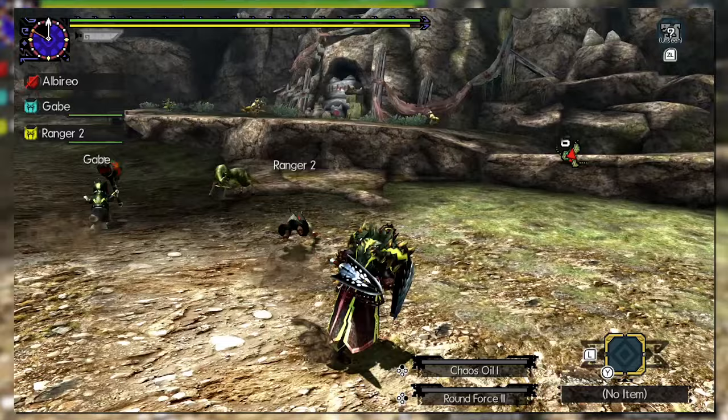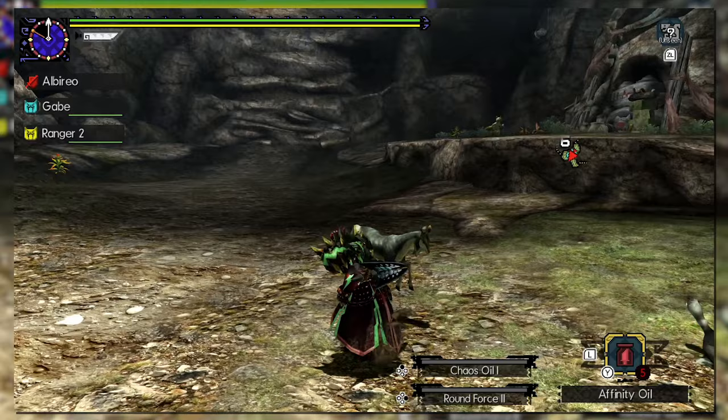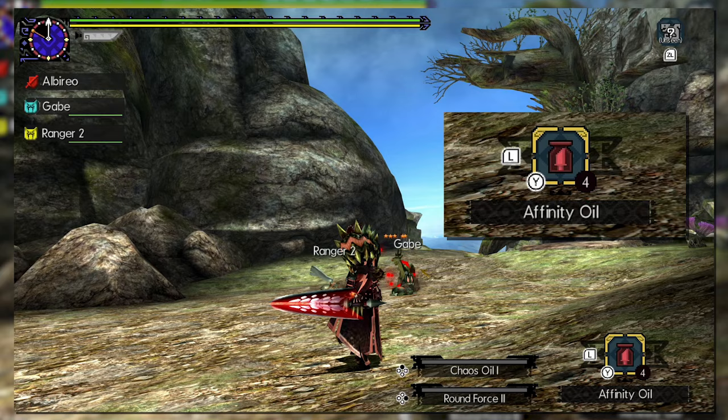Monster Hunter 4 wasn't the only game in this generation to bring a lot to the table. Generations and Generations Ultimate introduced new mechanics, styles, arts, and one very unique mechanic: oils. Oils are a brand new mechanic that diversifies the hunter's options in battle. When applied, they last two minutes and add a colored glow to the hunter's sword.